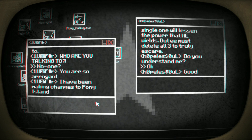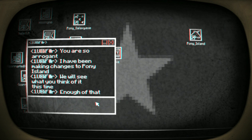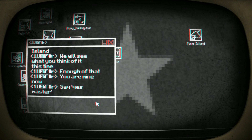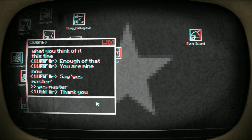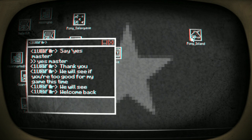'You're so arrogant — I have been making changes to Pony Island. We will see what you think of it this time.' I asked you not to talk to him! 'Hey — enough of that. You are mine now. Say: yes master.' I was going to be polite with a capital Y but when I hold down shift and Y it just puts a small Y — in fact all I'm pressing is Y and it types it out. 'Yes master.' 'None of that. We will see if you're too good for my game this time. Welcome back.'